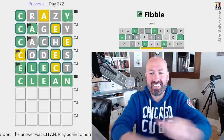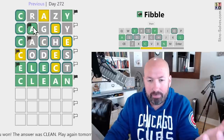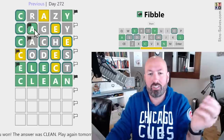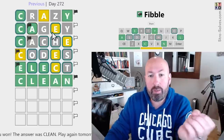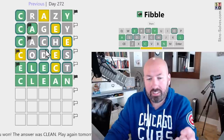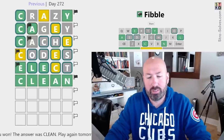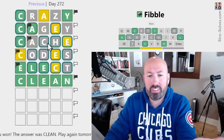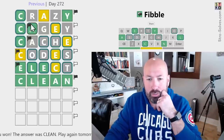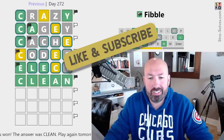It was 'clean'! There we go. That's kind of tricky — it makes your brain work extra hard because you're trying to think about the lies but make guesses as if there are no lies. You kind of have to think about it both ways, which is a little tricky. Let me know how you did with this Fibble, if you solved it cleanly and how many guesses it took — be sure to like and subscribe, and I'll see you again soon with more puzzles.